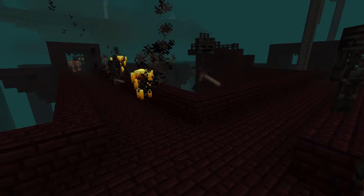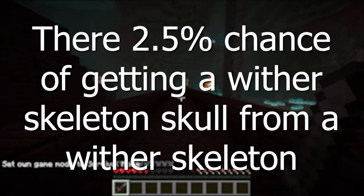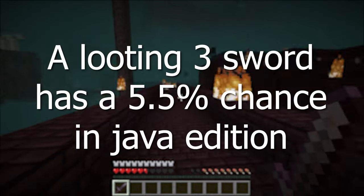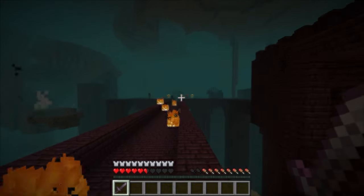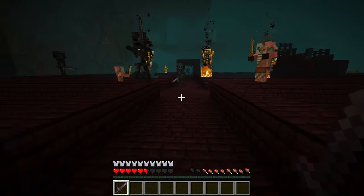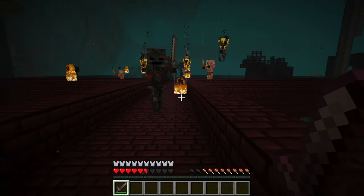The wither skeleton spawns in the nether fortress. Killing a wither skeleton has a 2.5% chance of dropping a wither skeleton skull. If you have a sword with Looting 3, this can be increased to 5.5% in Java and 8.5% in Bedrock. This means you may have to kill a lot of wither skeletons — it could take around 20 kills to get one skull.